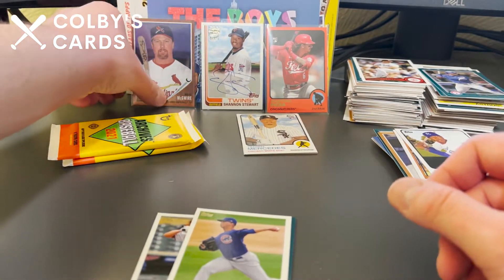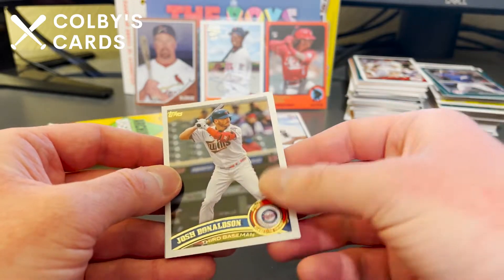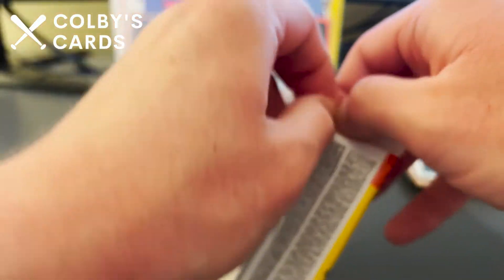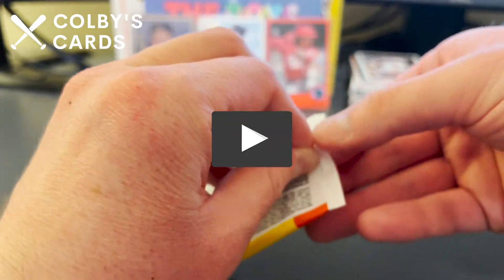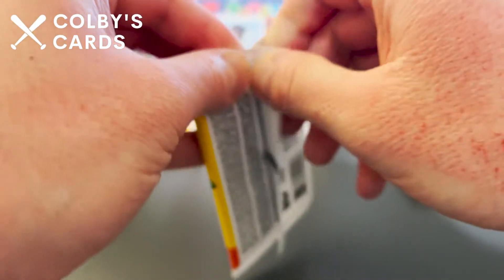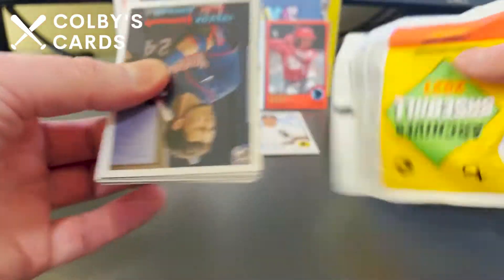Putting that numbered card up on display. Another Brenley Marquez rookie, Dick Allen, and Josh Donaldson — another one with the name rubbed off. If you've made it this far in the video, certainly appreciate it. Check out the rest of the channel's videos and subscribe if you're a baseball card fan.